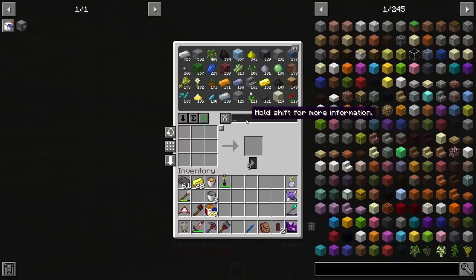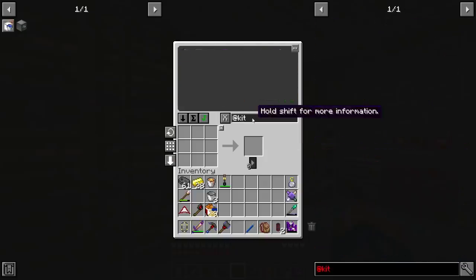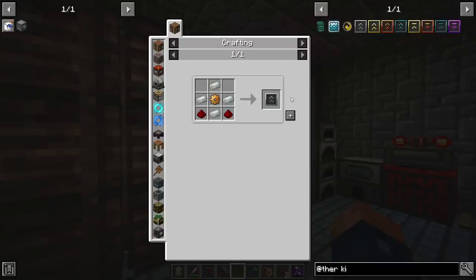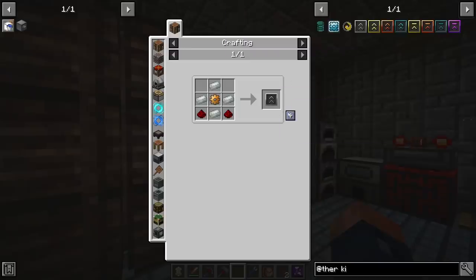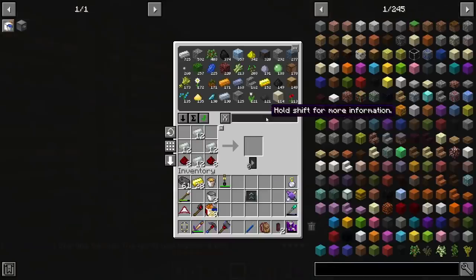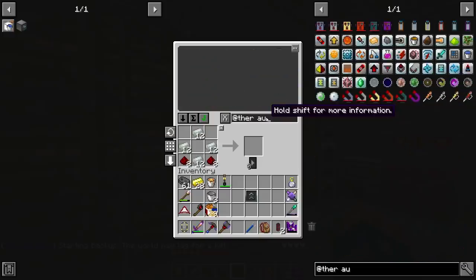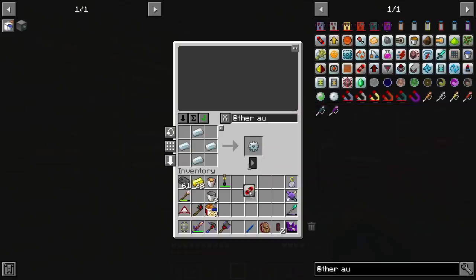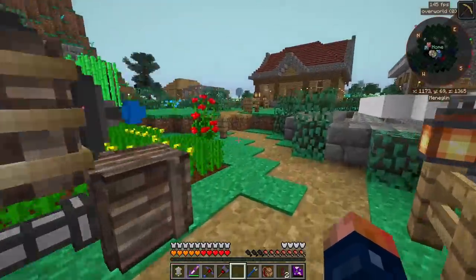It's looking pretty good. Now we probably want to upgrade the dynamo that's in the nether as well. I'm just going to use a regular kit for that one. I probably will use an augment on it too because it deserves one as well. We'll throw a kit on and another augment on it. That should hold it for a while. I'm going to head back to the nether, plop this on there, and we should be pretty good to go.